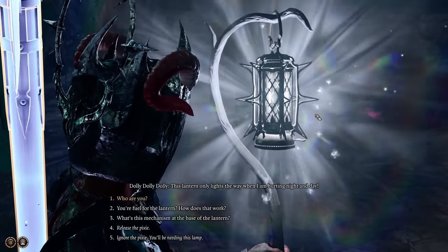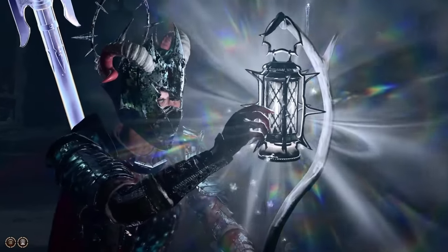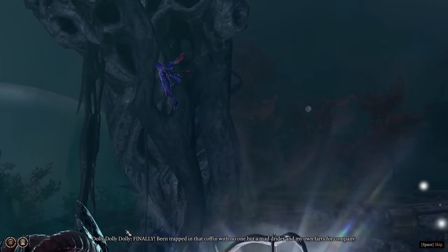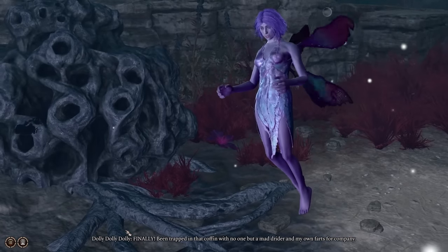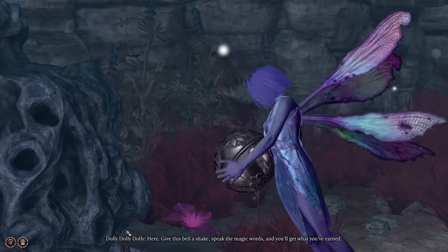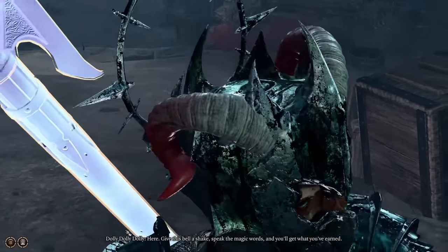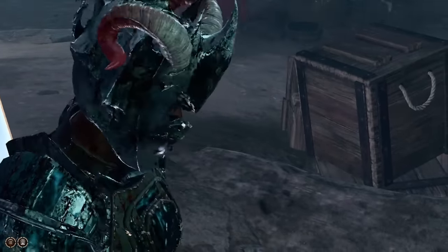Now that our enemies are done for, we go investigate the moon lantern the drider was carrying around, only to find out it's got a captive little pixie inside of it. Since Soft is such a good person, she lets the pixie go, and upon seeing the angelic face of her savior, the pixie is so gracious she gives us a magical bell that protects us from the shadow curse. And with that, nowhere in Act 2 is safe from Soft.